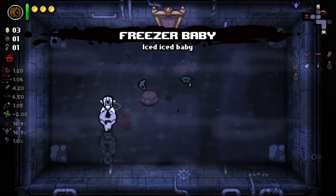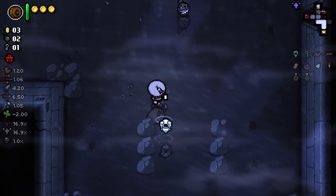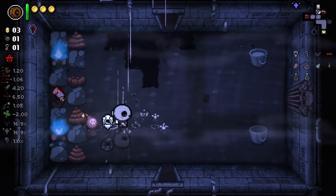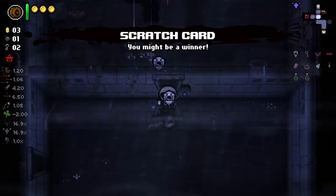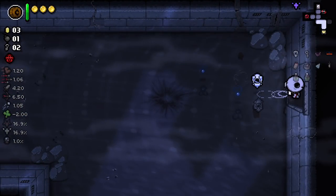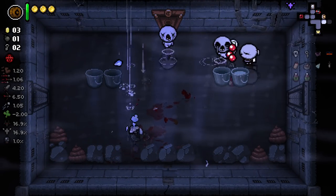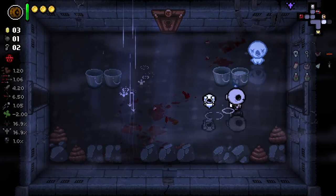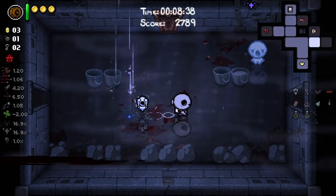Freeza Baby is incredible. That would have also been pretty good, but I think Freeza Baby is better. There was a Tinted Rock - I would like to go and pop that open, just in case we get Small Rock. At this point I don't really care whether we get Angel Deal or Devil Deal, I'll be kind of fine with either. I probably should go destroying poops and stuff to try and make sure I maximize the amount of money I'm getting per floor.